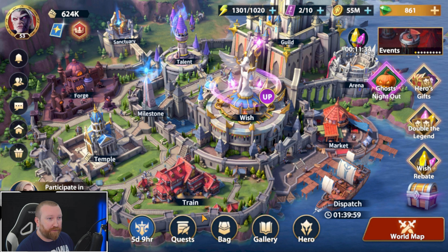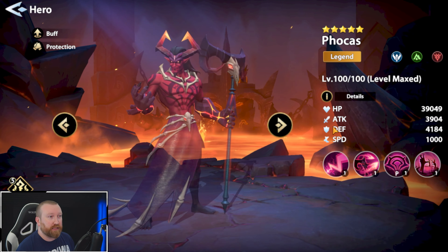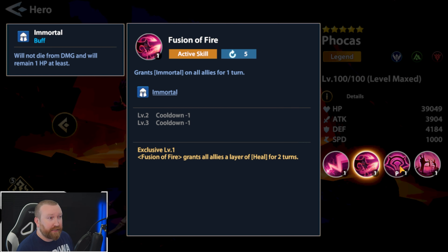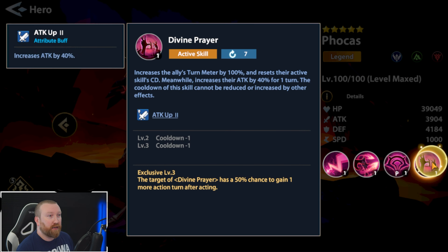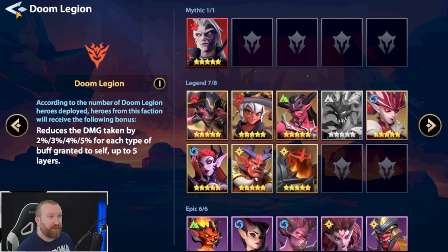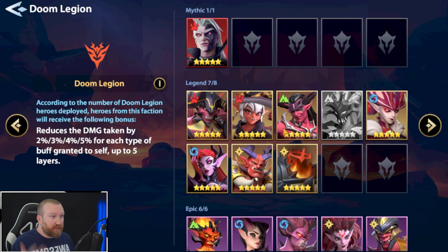We do have quite a few heroes in the Doom Legion right now, and we just recently got Focus, who is a really good supporter. We can give him the layers of heal, which is a nice support tool. He has immortal as well, and some buffing for additional damage. Lowering the enemy's attack is sweet too — he feels like the support hero we needed for the Doom Legion alongside our live supporter.